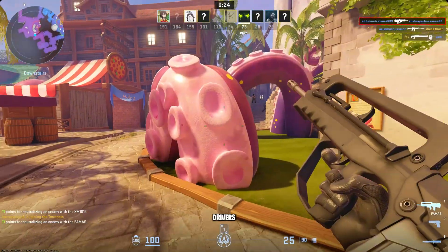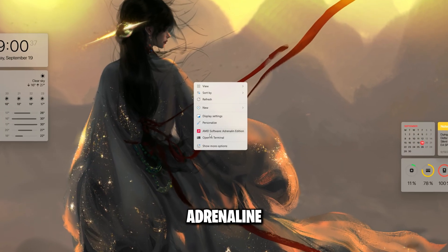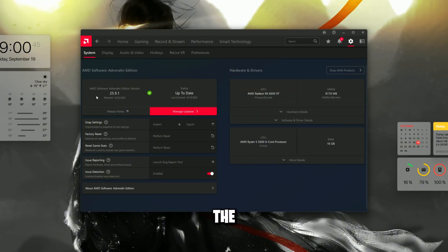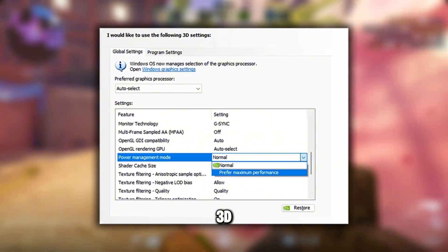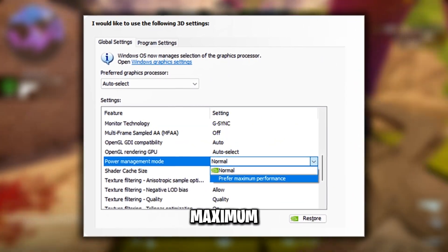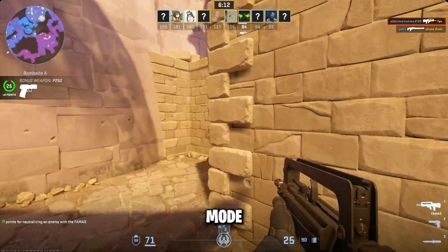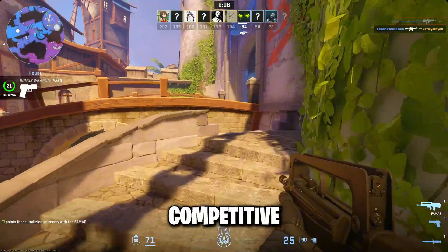Next, update your graphics drivers. Open GeForce Experience if you're on NVIDIA or Adrenaline if you're on AMD, and install the latest driver. For NVIDIA users, open Control Panel, go to Manage 3D Settings, set Power Management Mode to Prefer Maximum Performance, and Low Latency Mode to On. That alone can fix a lot of CPU bottleneck issues in competitive shooters.